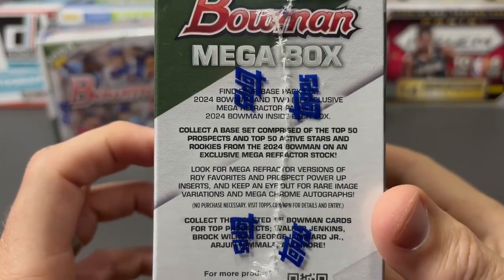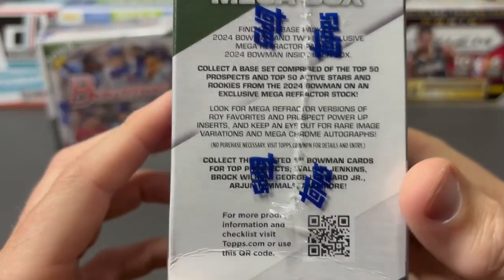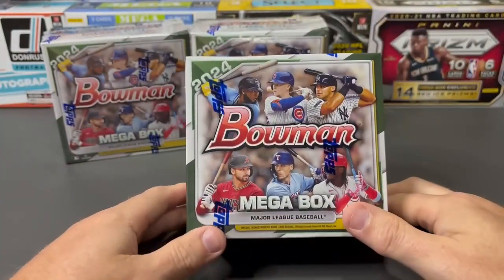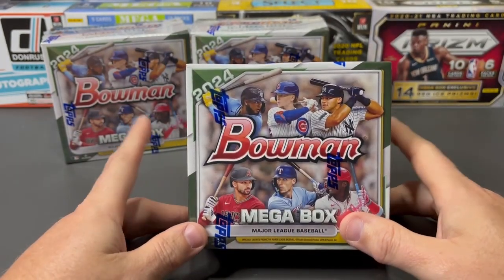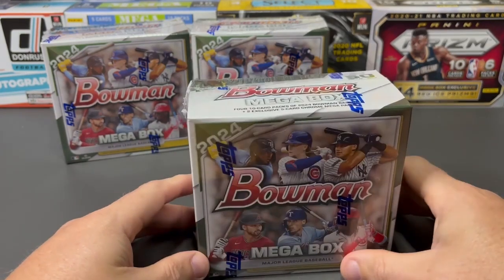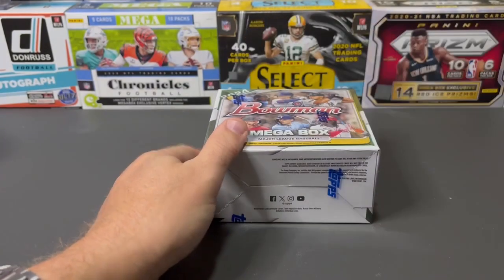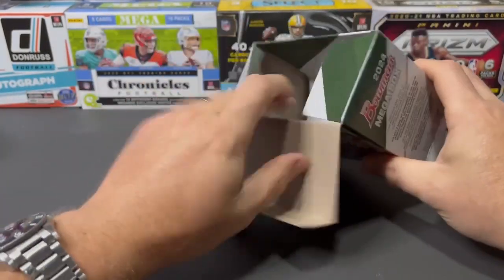On the side you can see we've got the base set top 50 stuff we've already known, but we're really looking for those mega refractor versions in these boxes. These are almost 60 dollars at Walmart, so we picked up three of them to give us a little bit of a sample size on what to expect out of a Bowman mega box. Let's rip into these and see what we find.